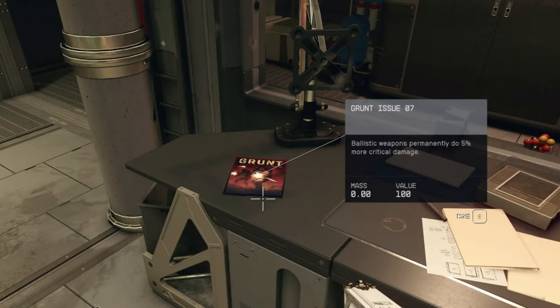Overall, I think the best skill book series are the Grunt Issues, which give a permanent increase to ballistic weapons' crit damage by 5%. This, however, depends on your playstyle and what weapons you mainly use. Let me know if you want a full guide on how to get all Grunt Issues in Starfield.